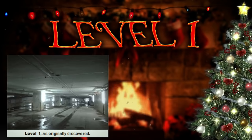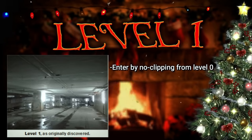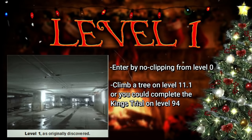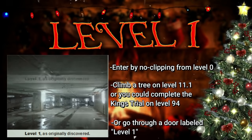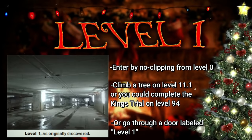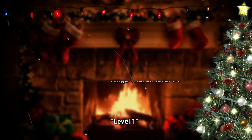There are a ton of ways to enter level 1, but the most obvious one is to come from level 0 by noclipping. But if you're not on level 0, you could climb a tree on level 11.1, or you could complete the King's Trial on level 94. Or sometimes there are just doors labeled level 1 scattered throughout the backrooms — you can walk through one of those doors and you'll end up here.